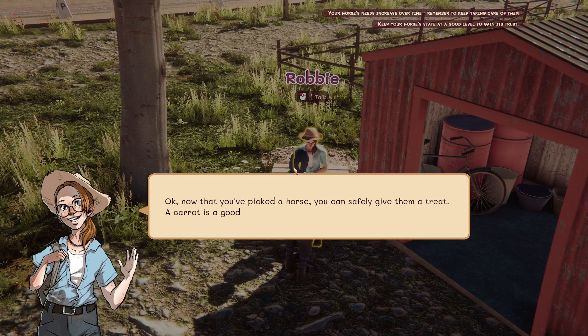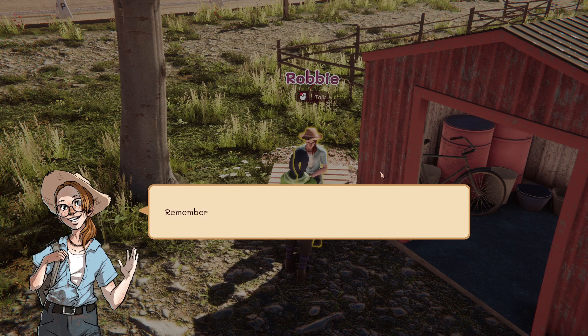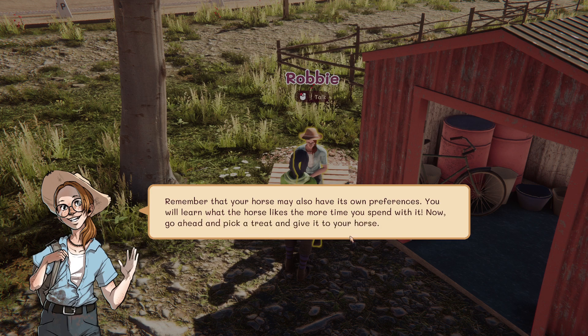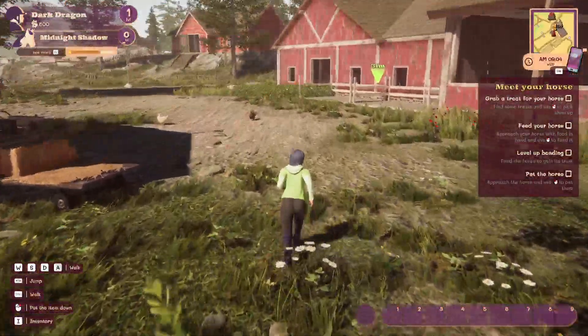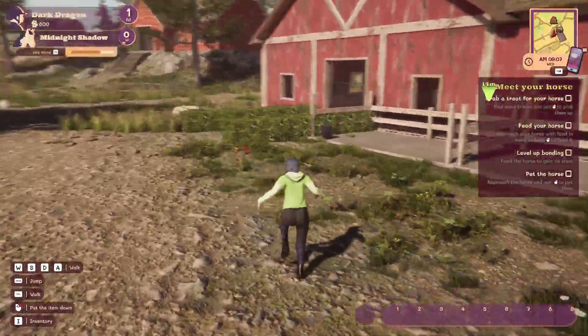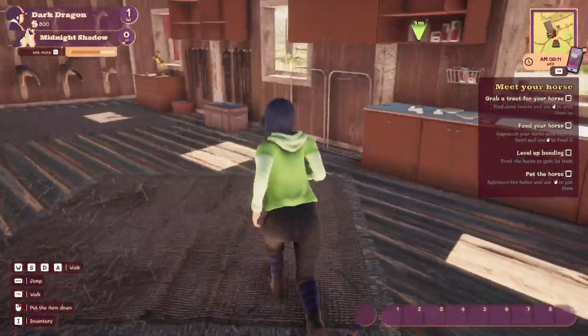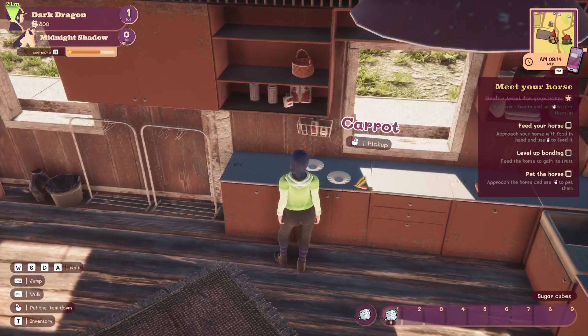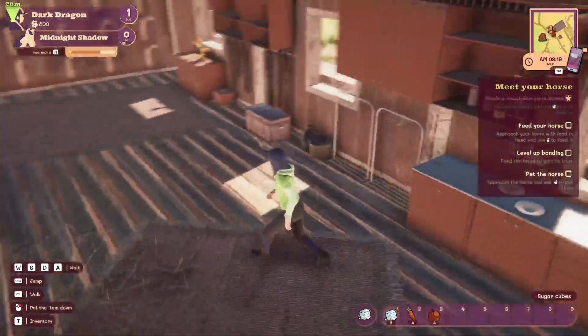Now that you've picked a horse, you can safely give them a treat. A carrot is a good first choice - horses usually like them and they are very healthy for them. Or if you really want them to like you, a sugar cube is the way to go. Carrots are sugar cubes. Remember that your horse may also have its own preferences - you will learn what the horse likes the more time you spend with it. Now go ahead and pick a treat and give it to your horse.